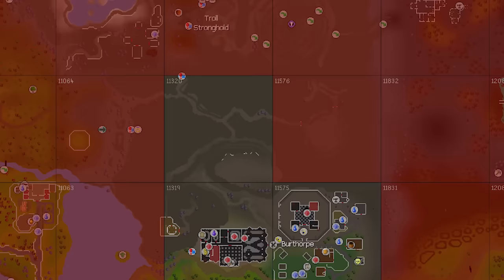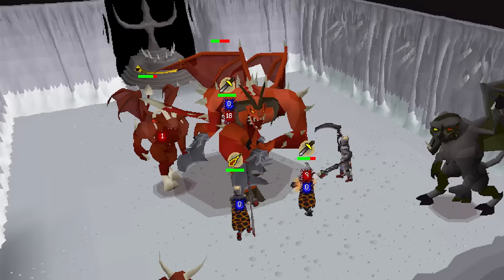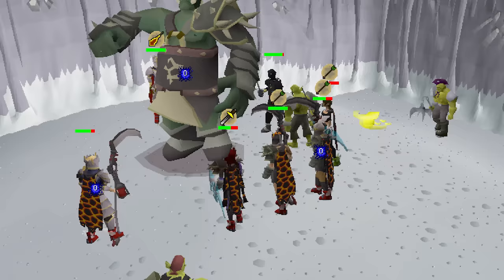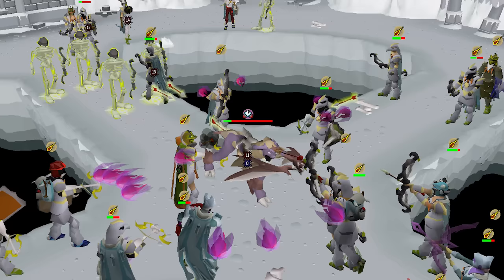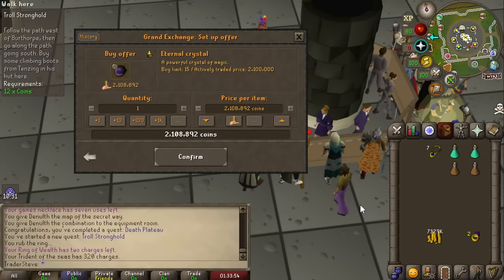Troll Stronghold requires three more chunks. Completing it unlocks Trollheim, a new herb patch eventually, and — most interestingly — puts us a single chunk away from God Wars. God Wars wasn't initially on the radar as it seemed like a wasted chunk, but it turns out Desert Treasure 1 accesses that chunk, so we need to unlock it 100%. God Wars is potentially in our near future.